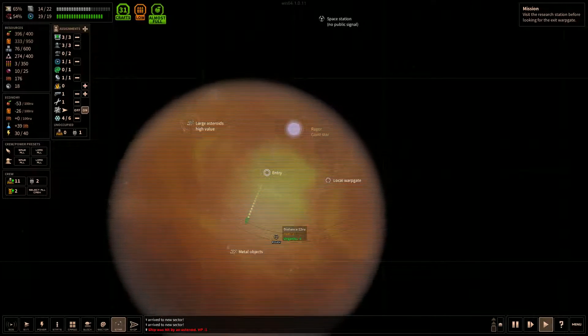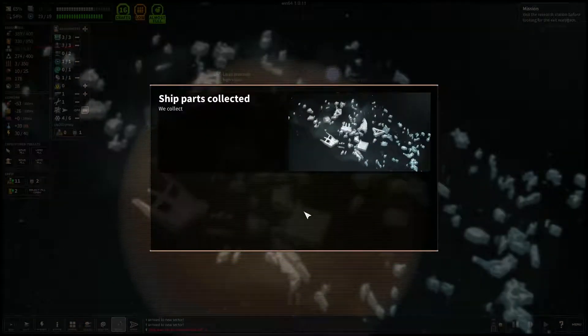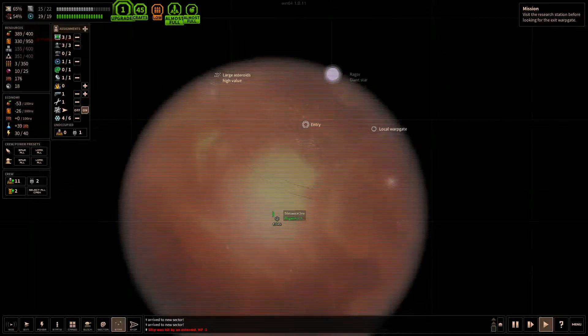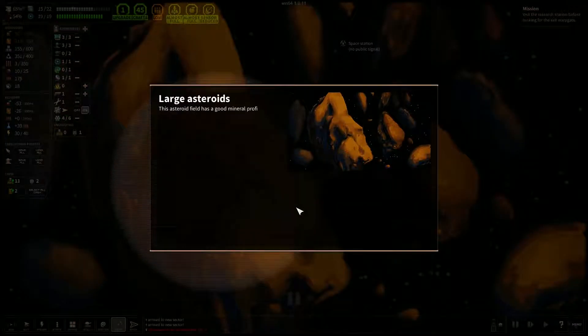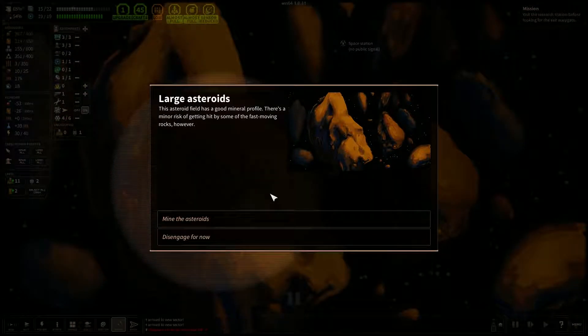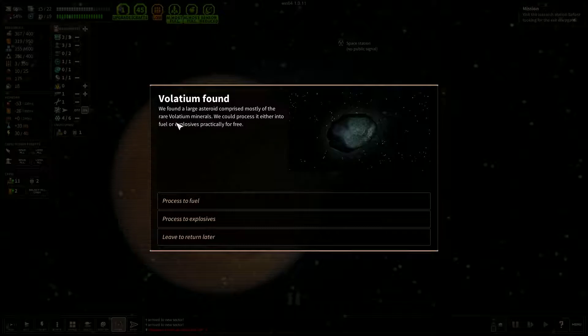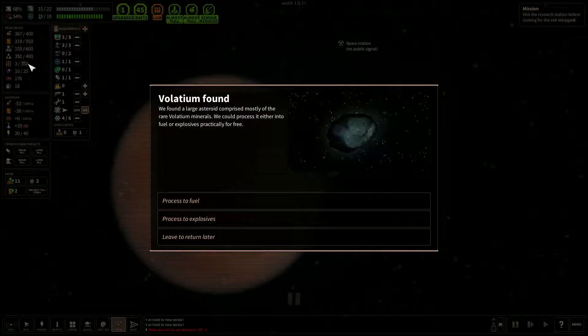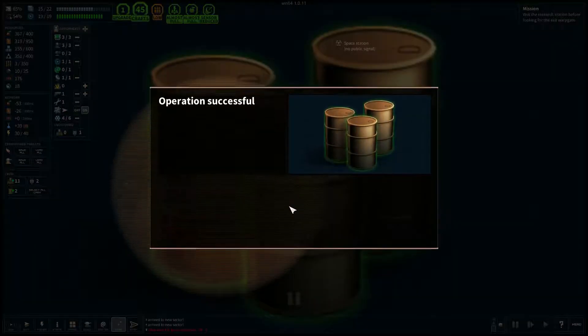Carry on. We were hit by an asteroid — I can't even see that. Salvage the metal. Nice. Large asteroids, high value. Let's go check them out. There's a minor risk of getting hit by faster-moving rocks. I'm sure it's fine. We found a large asteroid — could process volitium, some kind of mineral. We could process it either into fuel or explosives, practically for free. Explosives would be amazing, but if we run out of fuel then we're screwed, so we'll take the fuel.